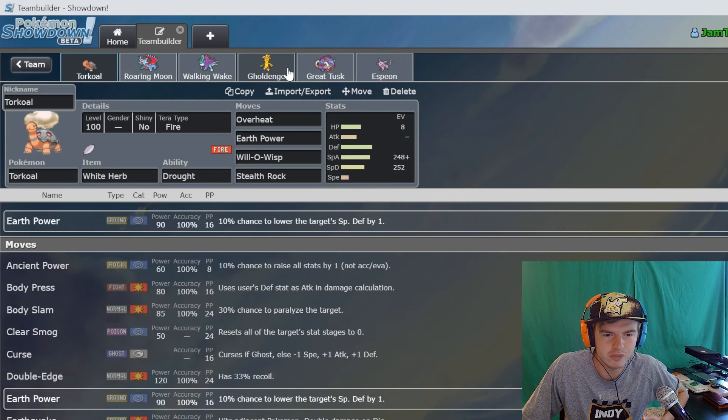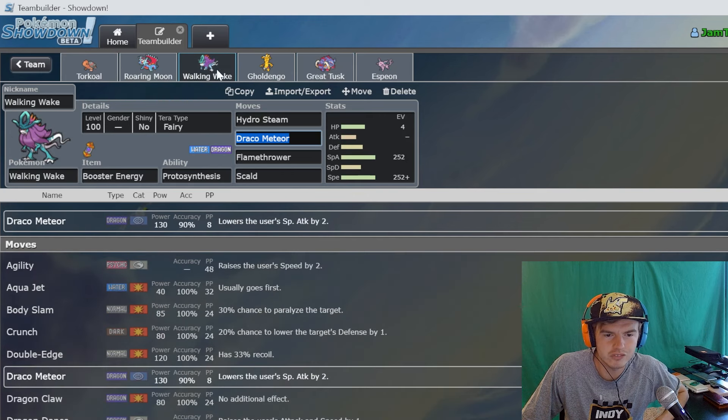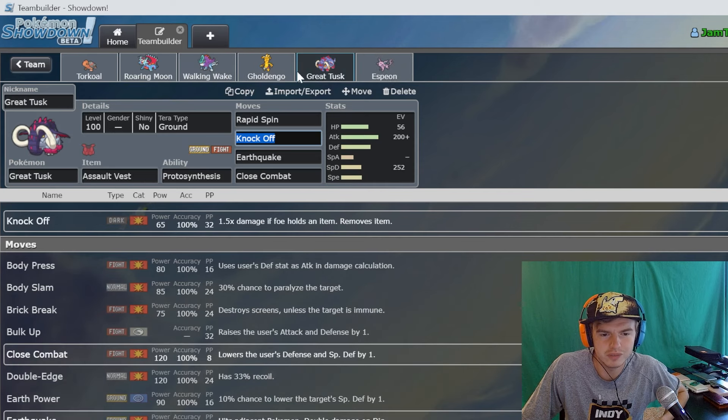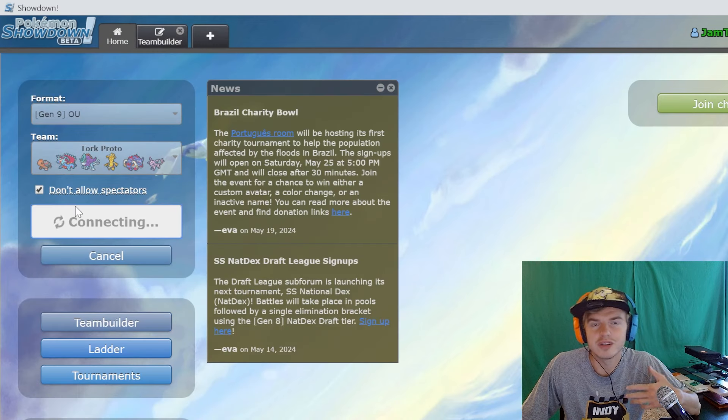We have our typical drought Torkoal, Gouging Fire, and just some other mons to kind of round itself out. Gouging Fire is here because we do have a weakness to fairy, so it definitely helps out. It's just a very fun team in general that I wanted to show you guys.